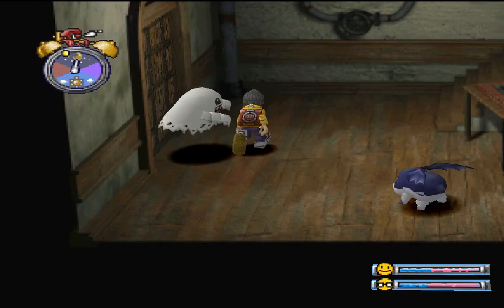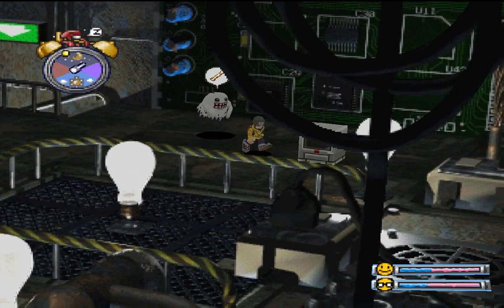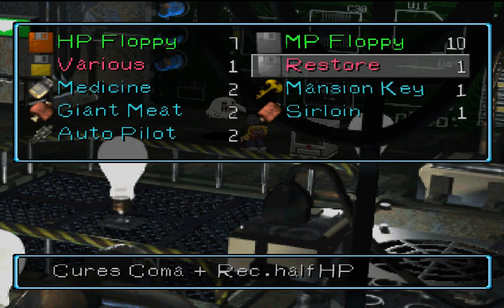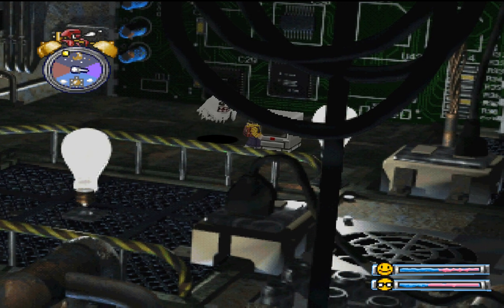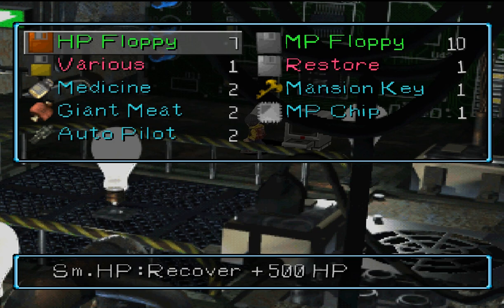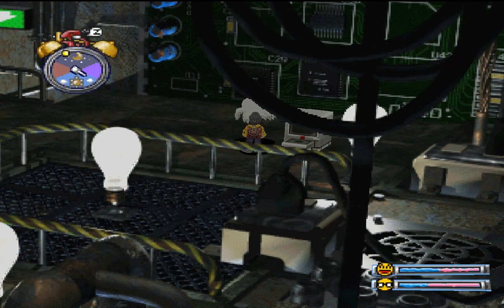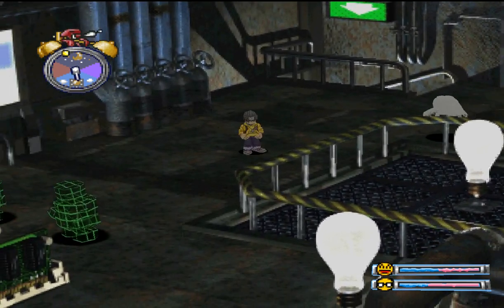We need to go upstairs. I forgot it was a trap. We need to go this way in order to reach Myotismon. Just look at the art of this area — seriously, how good is it looking there? MP chip. I want to feed this. Let's go.